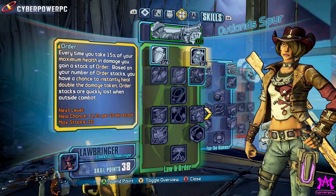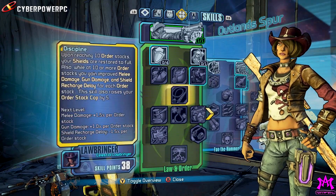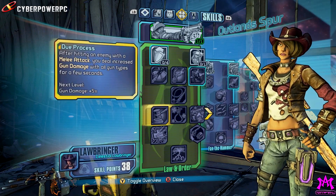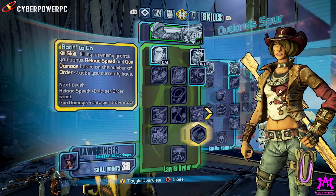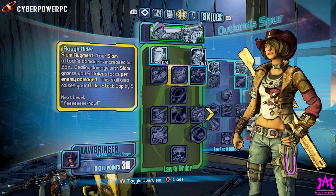Especially if you're using something cool like a Jacob's revolver, you're going to be pulling that trigger nonstop and fanning between all of the enemies available. What's really cool is that we have skills that will allow you to stretch out Showdown so you can be in it for minutes at a time. The more kills you get, the longer it's going to last.